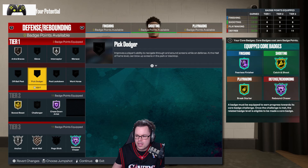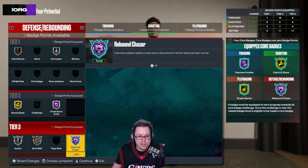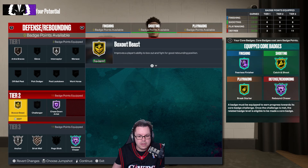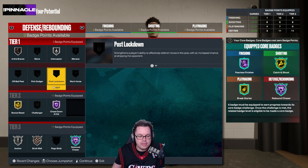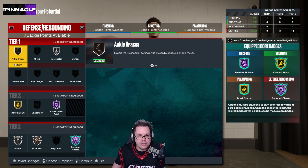For defense, which has 24 badges — I wasn't aware at the time — you do get another four badges when you start using your character, so it'll have near 29 badges if you dedicate those four extras to it. Rebound chaser hall of fame was important, then anchor — core badged and doubled the points. Anchor on silver, brick wall bronze, box out beast gold, chase down artist hall of fame, interceptor silver, and ankle braces on bronze.